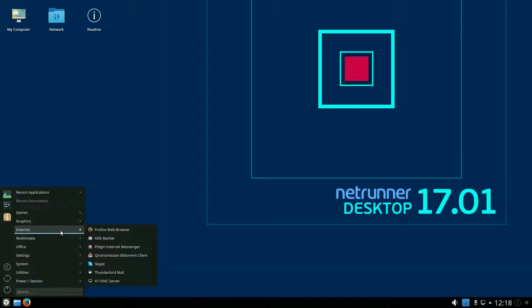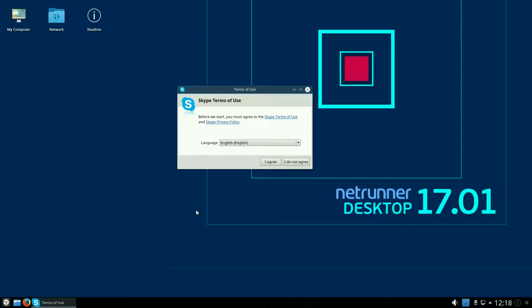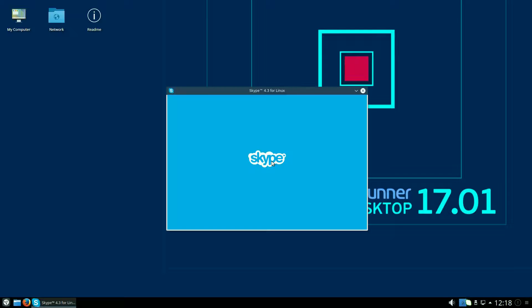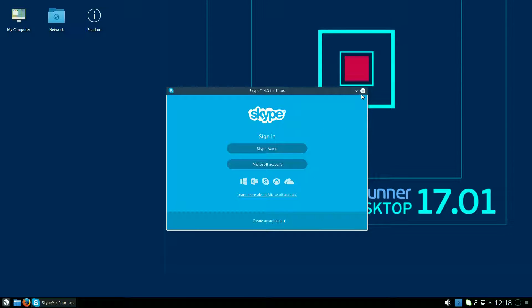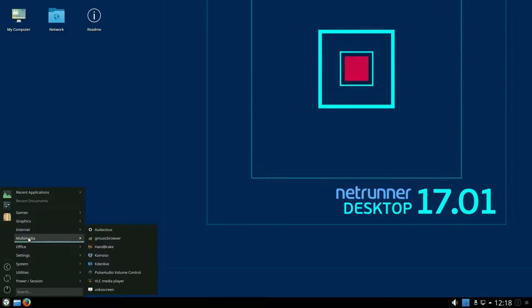Under Internet, Firefox is your main browser here, which is fine by me — I use it all the time. KDE Marble is there, I've shown you that before. Pidgin as standard. qBittorrent for your BitTorrent client. Skype as standard — let's have a quick look. Skype 4.3, that's still the old one. There is a new one coming out actually, but there's lots of other stuff you can use. Down at the bottom, there's X11 VNC server basically, so you can do VNC stuff.